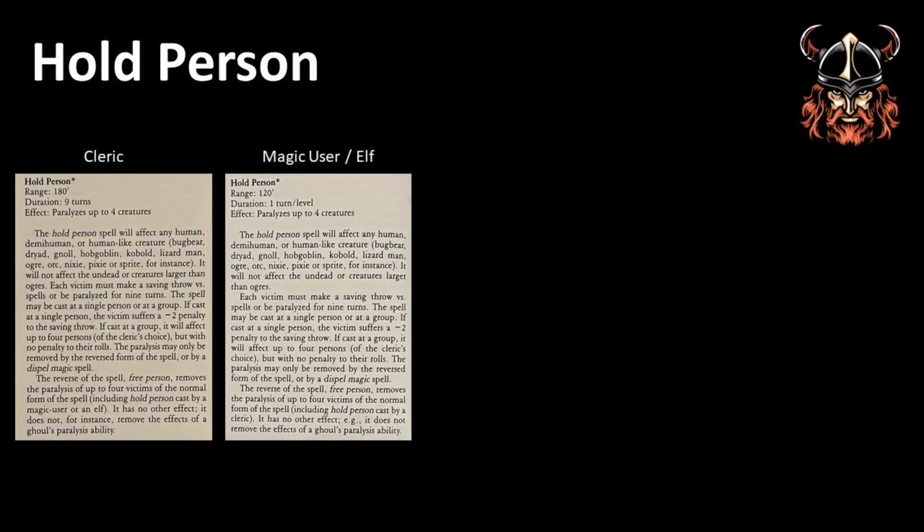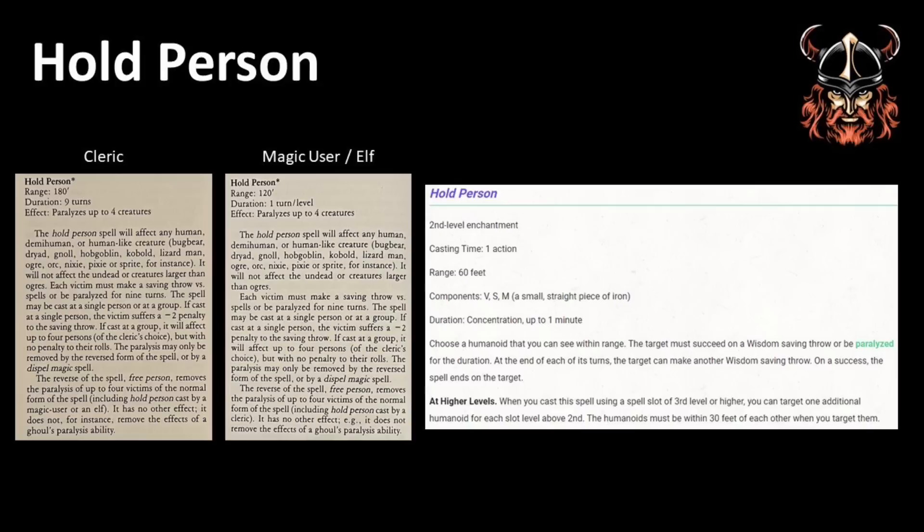I don't know about you, but a Bekmi magic user with a Sleep spell is about one of the scariest things you'll come across at low level. Okay, let's move on to another spell — one of my favourites: Hold Person. In Bekmi there are two versions of this: the Cleric version and the magic user/Elf version. For Clerics this is a 2nd level spell, whilst for magic users and Elves it is a 3rd level spell. In 5th edition, Hold Person is a 2nd level spell. The Bekmi versions differ in range and duration: the Cleric version looks more powerful with a range of 180 feet and a duration of 9 turns (1.5 hours), whilst the magic user version has a shorter range of 120 feet, and a duration of 1 turn per caster level — although once a magic user reaches 10th level and above, the duration begins to far exceed the Cleric's version, justifying its 3rd level power rating.